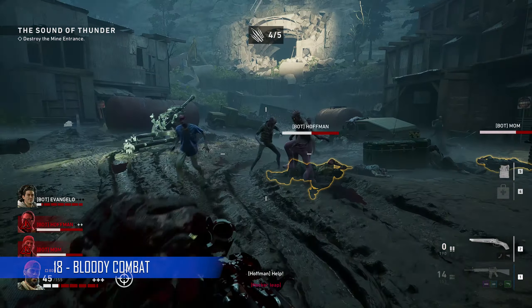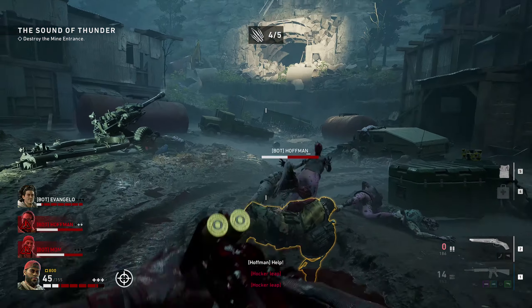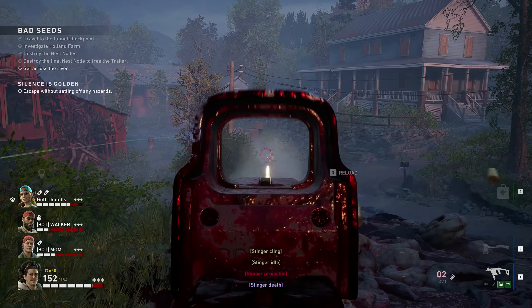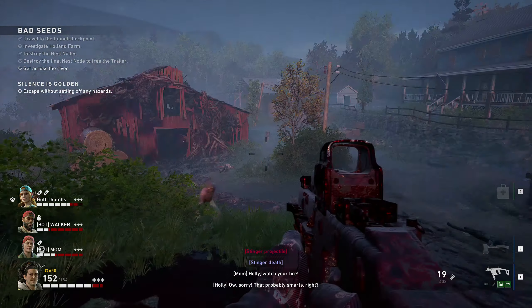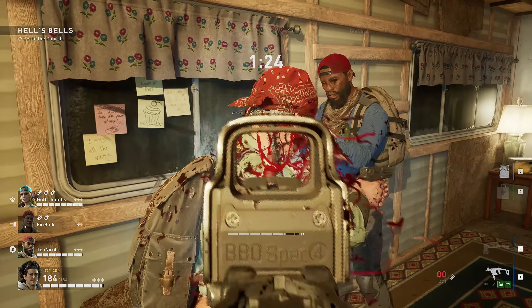If you kill the ridden at close range, whether it's with a melee weapon or gun, you and your weapons are going to get completely covered in blood. There were times when I ended up shooting my teammates because I actually mistook them for zombies. Also, when you get annoyed with randoms going AFK and start shooting them, they will get covered in blood too.